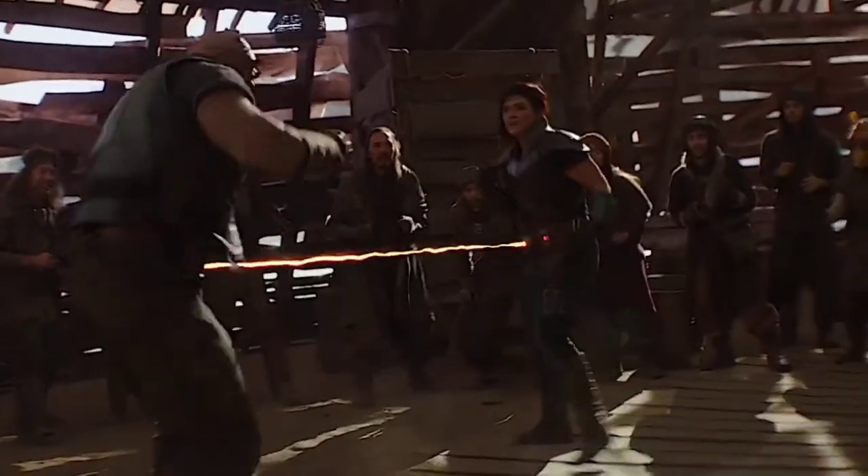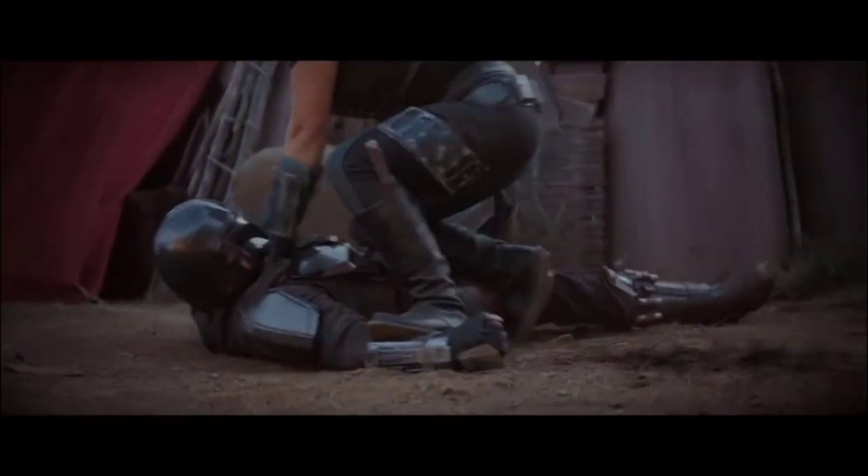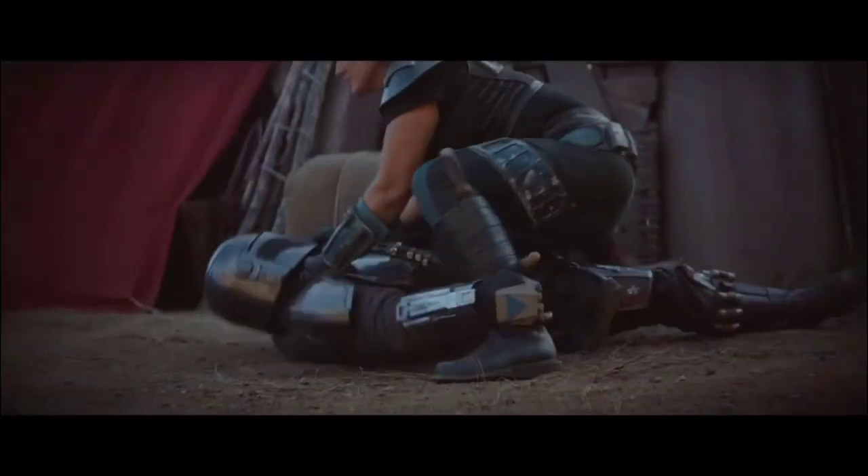Bo-Katan may be skilled, but Cara Dune can mess you up just as much. Cara Dune is also highly skilled in hand-to-hand combat, rivaling even Din Djarin. She often overpowers her enemies early on in the fight, giving most of them a minuscule chance of fighting back. In the Mandalorian, she was on par with Din Djarin in an arm wrestling match. Din Djarin himself is a potent fighter, so that says a lot about her. She even fought in the ring for money, as shown in the Mandalorian. Her strength, undeniably, is her most prominent characteristic.